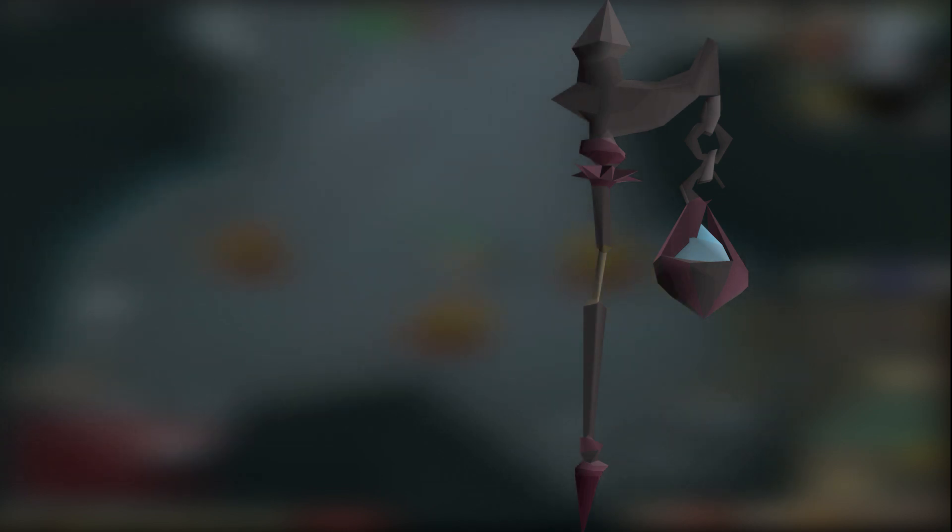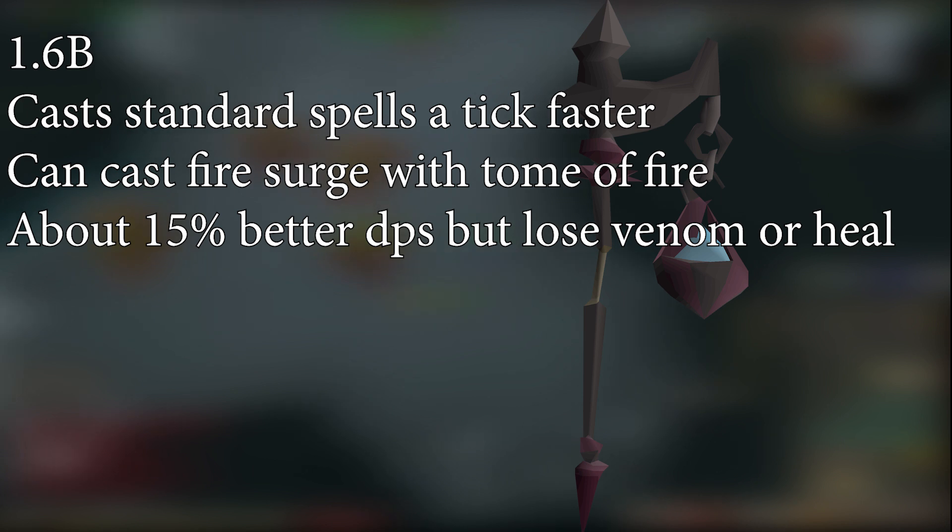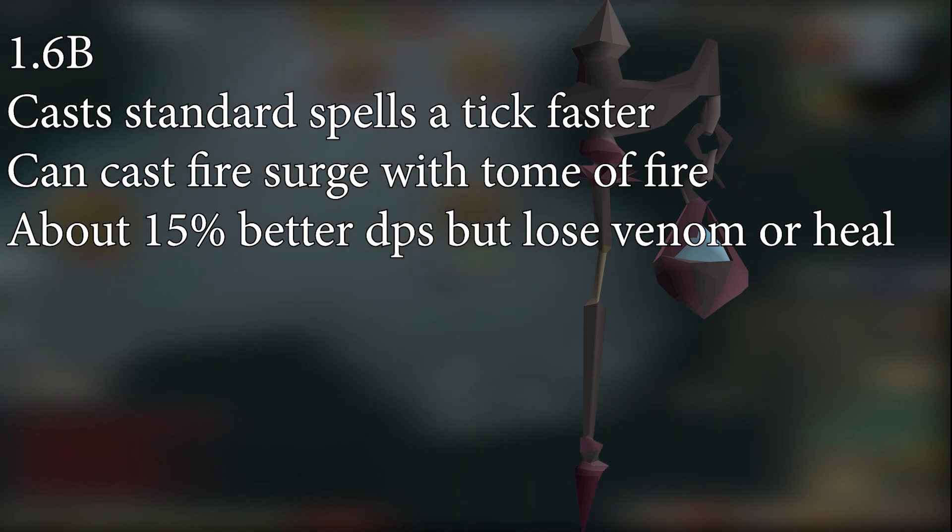Now I'm going to mention the Harmonized Nightmare Staff. This costs a ridiculous 1.6 bil, and I honestly don't think it's worth buying. The Harmonized Nightmare Staff allows you to cast regular spells a tick faster. This is technically the best-in-slot staff for magic in most places, but it loses the ability to venom or heal like with the Trident or Sanguinesti. In things like ultra-hard raids after you have practiced and don't need Sang Staff healing, the Harm Staff is the absolute best option. Because of its insane price and small upgrade, you would probably make more money investing that 1.6 bil into something else. It also can't be used if you are brewed down because you use Fire Surge, which can be really annoying anywhere you use brews.